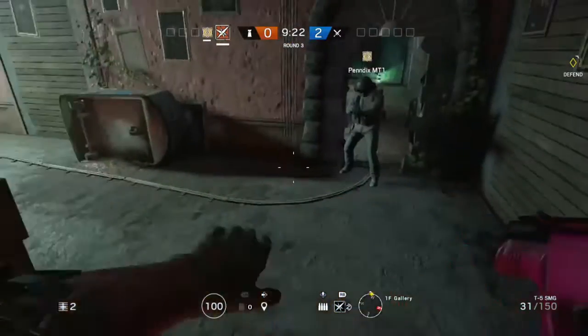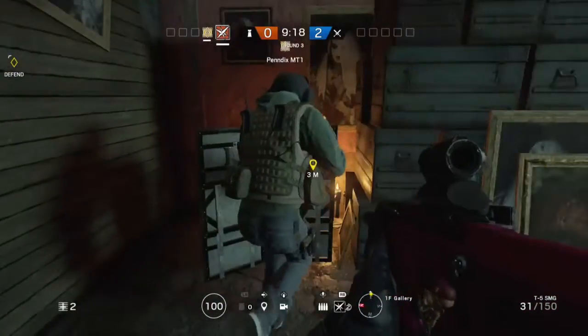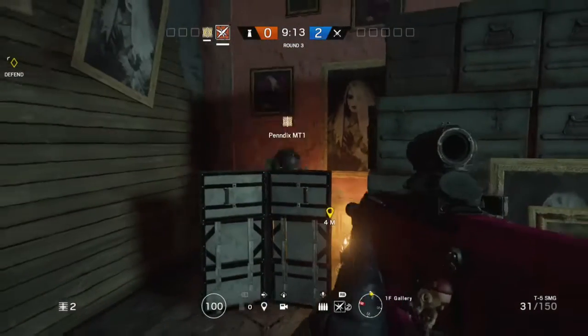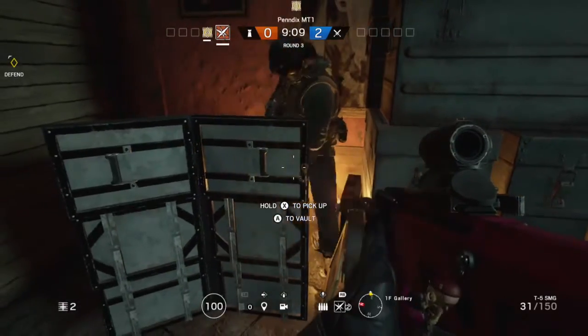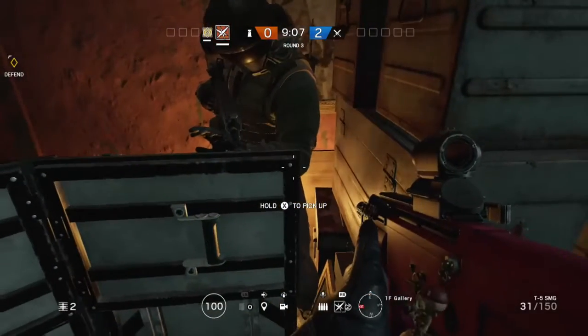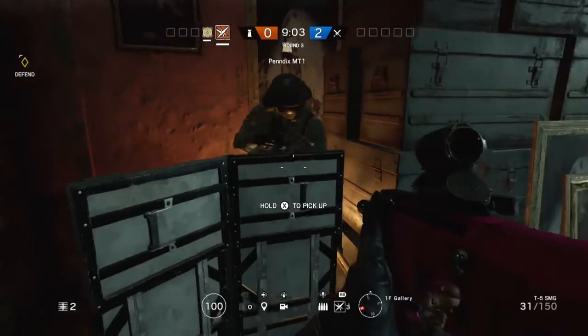I'm actually demonstrating because my friend doesn't quite know how to do this glitch. What you have to do is get your friend to get on the other side of the shield and just keep running. There might be another method but I'm not 100% sure. As you can see, you just want your friend to keep running into the side and kind of to the middle of the shield.